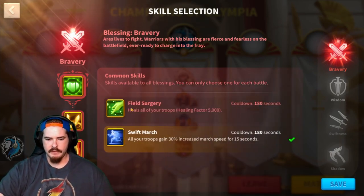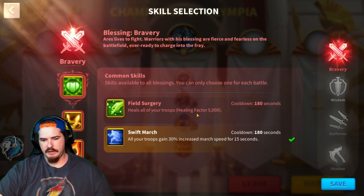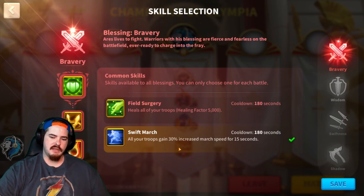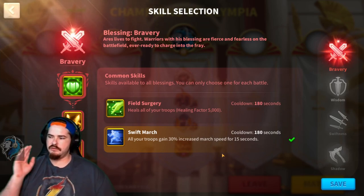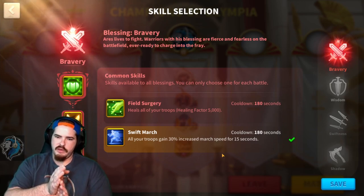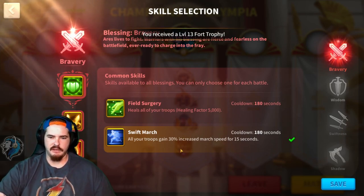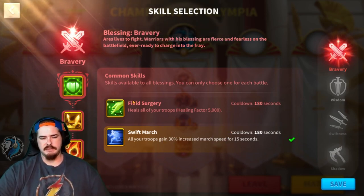On your common skills you have Field Surgery, which heals all of your troops, healing factor 5000 — really good for infantry. But I personally like Swift March: all your troops gain 30% increased march speed for 15 seconds. Just like at the start of the match, you want that hard push — everyone should have Swift March to automatically go straight out to the structures, tip your first structure with all your team to instantly cap it, then head to the middle. Swift March helps you get to structures and battles a lot quicker, or get out of a fight a lot quicker.